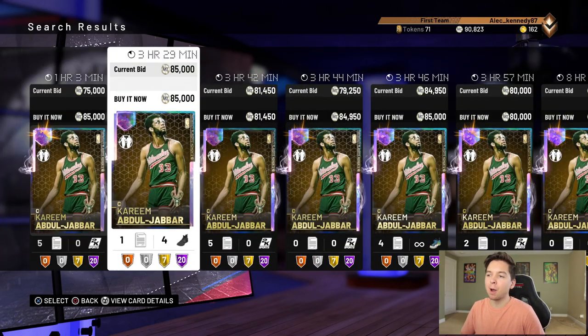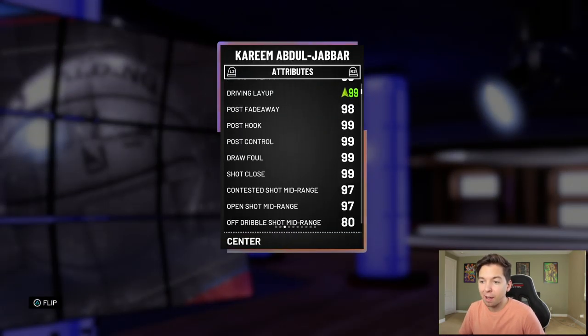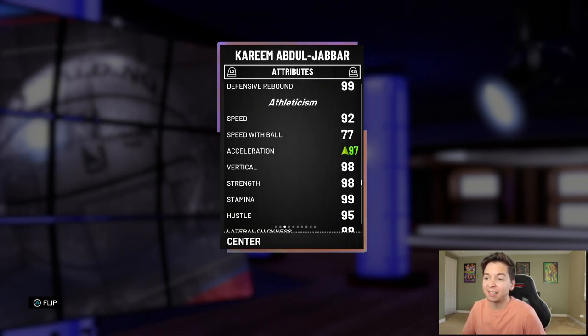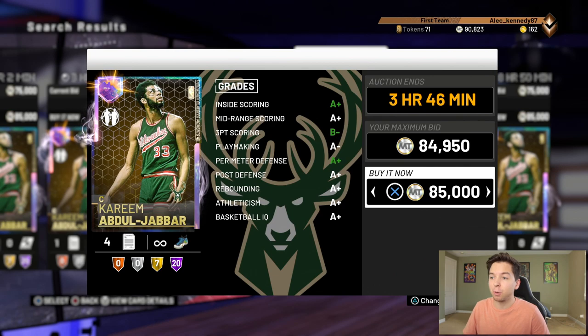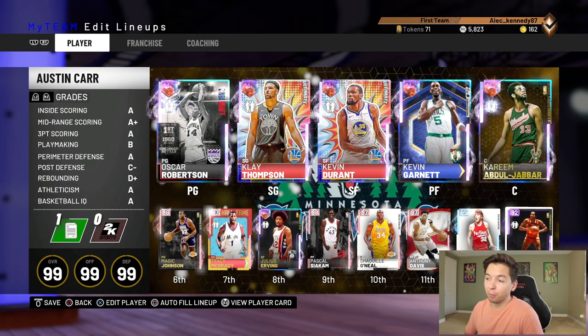This is the move right here — I'm gonna pick up Opal Kareem. I want to get this specific one because he's got a shoe that boosts his three-point shot, ball control, shot contest, and acceleration. I know there's one for 80,000, but I'd rather pay 5k more and get this one with the shoe.